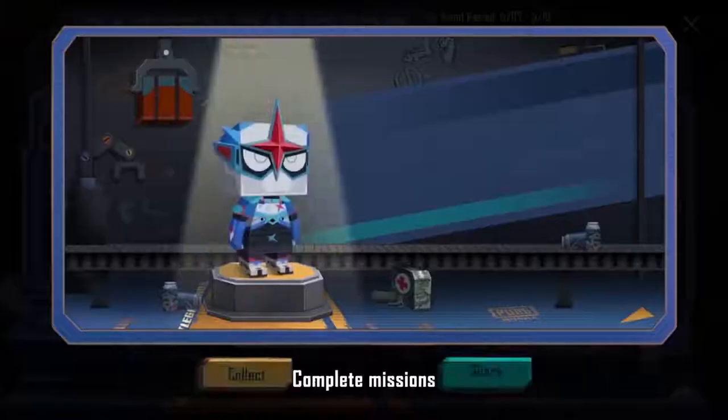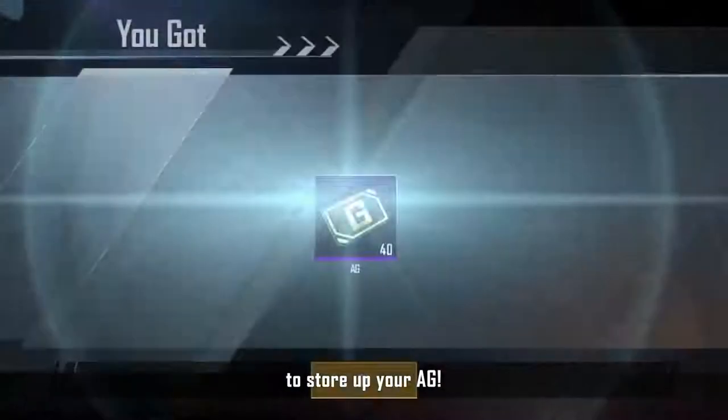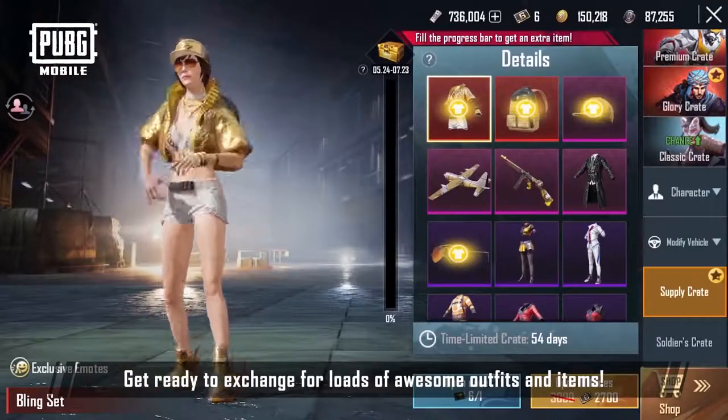Hurry and get in the game. Complete missions and bank your A.G., then get ready to exchange it for loads of awesome outfits and items.